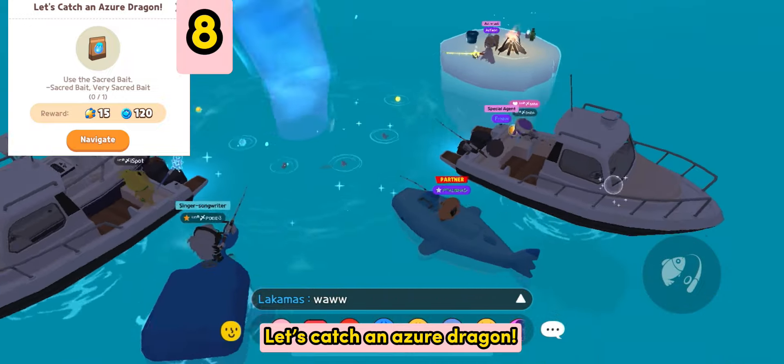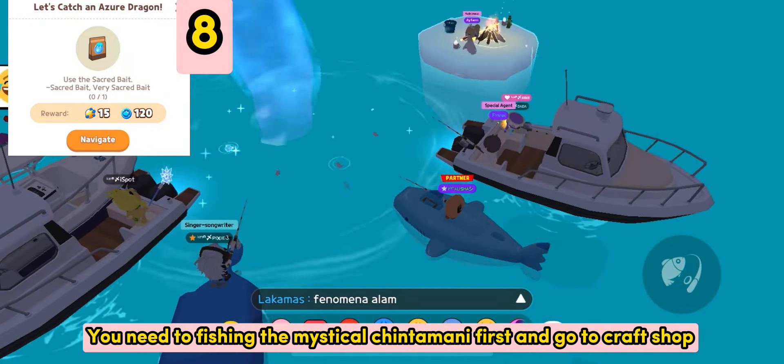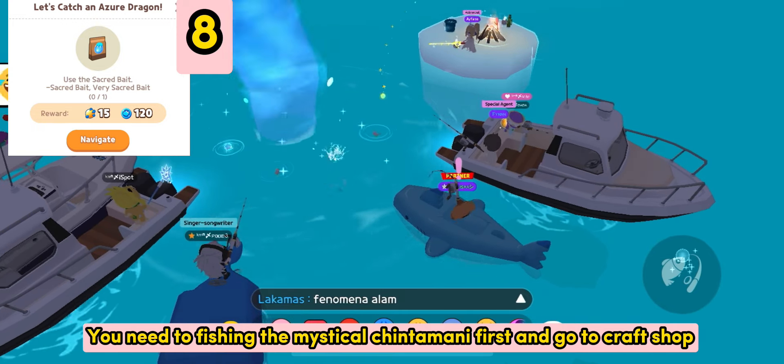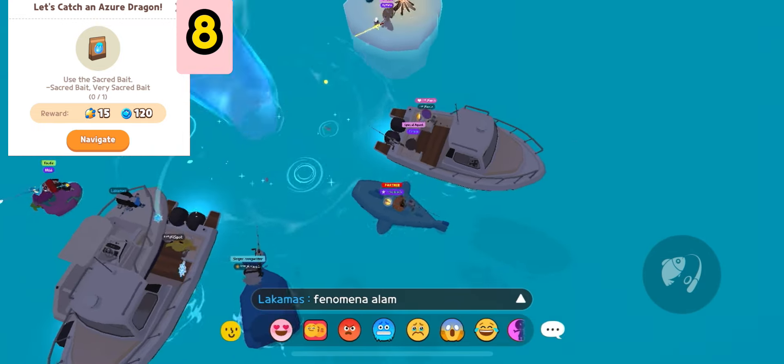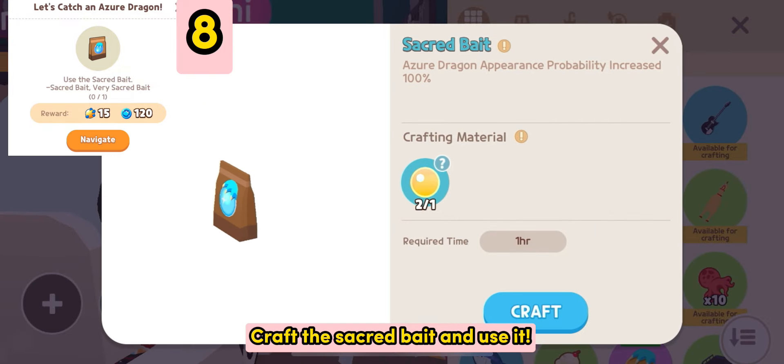Let's catch an Azure Dragon. You need to fish for the mystical Chintamani first and go to the craft shop. Craft the sacred bait and use it.